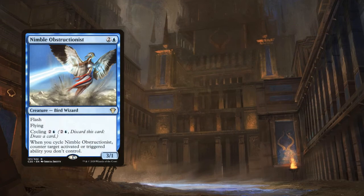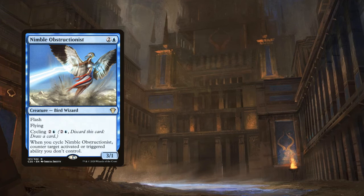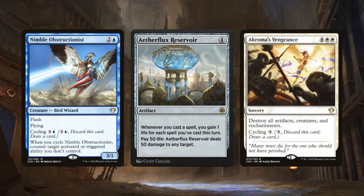Nimble Obstructionist is amazing — a 3/1 Bird Wizard that can be cycled for 2 and a blue, and when you cycle it, you counter target triggered or activated ability. You can surprise-shutdown an opponent's Planeswalker ultimate, or change Aetherflux Reservoir from paying 50 life to deal 50 damage to just losing 50 life, because this is a cycling trigger and can't be counterspelled. We'll also play Akroma's Vengeance because we need board wipes and this one cycles. We're running 13 targeted and mass kill spells, and 9 of them have cycling.